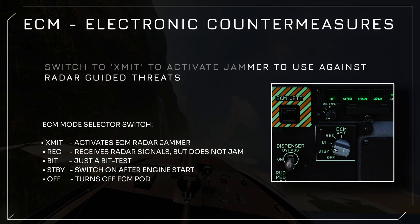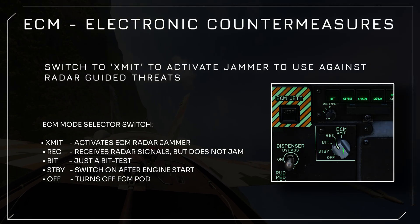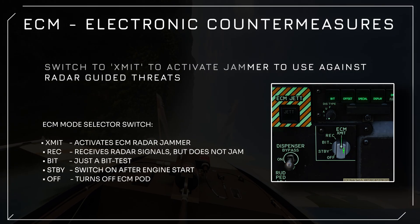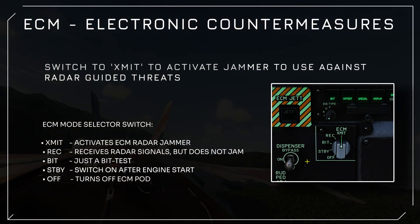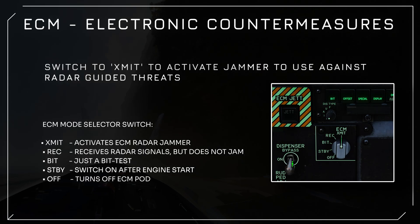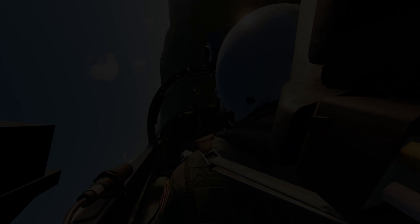Before we get into defence, make sure your jet is fully set up. If you haven't already, check out the F-18 start-up tutorial here on the channel to get everything running smoothly. Once you're powered up, switch the countermeasure dispenser to ON and arm your ECM by setting the switch to standby, then to X-MIT when you're ready to activate the jammer.